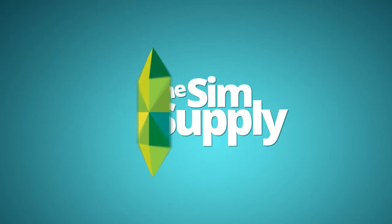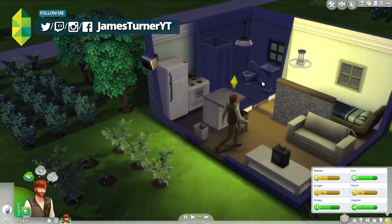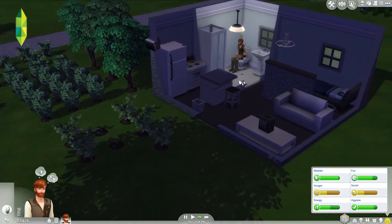Hey guys, James here today and welcome back to Rags to Riches Green Thumb. The garden is coming along very well. We got Super Green Thumb last episode, which is pretty damn sweet.